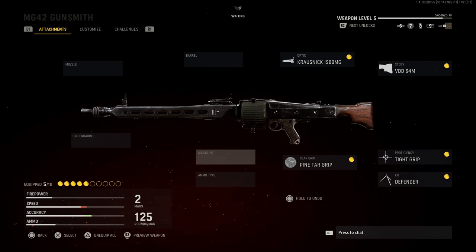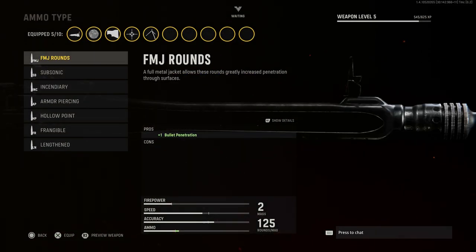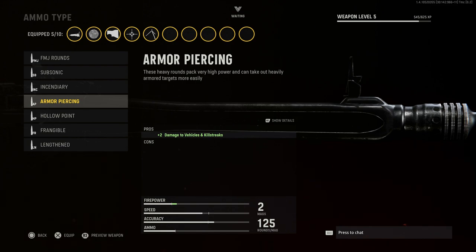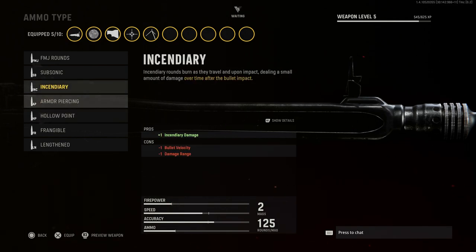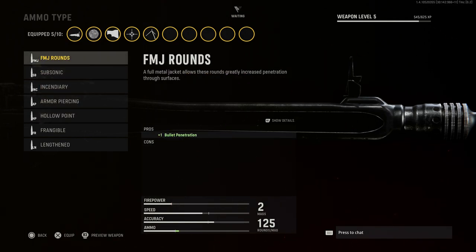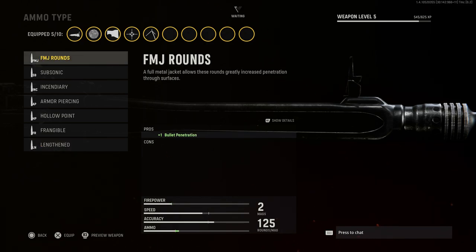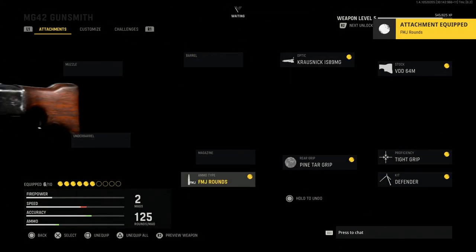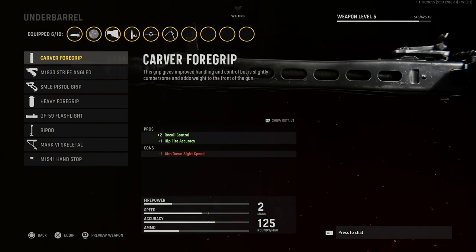We'll stay with the base 125-round drum of 7.92x57mm Mauser. For ammo type, I'm going with Full Metal Jacket for bullet penetration. You have other options like Hollow Point, which increases limb damage but reduces damage range quite a bit. There's also Lengthened to increase bullet velocity, but for this build we'll go with FMJ.